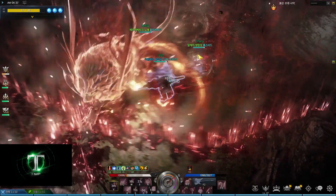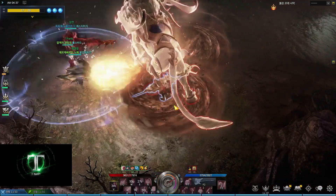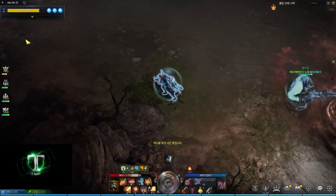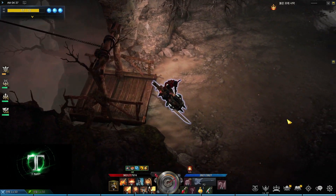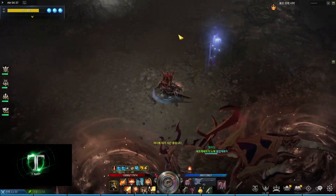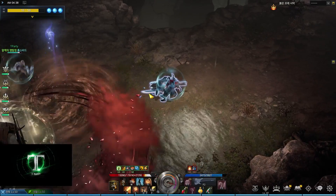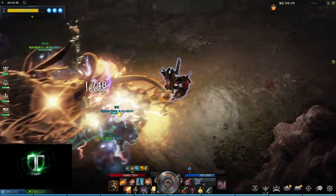Next we have the earthquake. The boss slams the ground three times; each strike deals low damage and expands the range of the next strike's AOE. Without earthquake immunity you'll be unable to move for about 10 seconds. This skill also enrages the sandstorms, which start moving toward players at high speed. Most importantly, after earthquake the boss will perform two to three skills and then use his fatal skill called extinction.